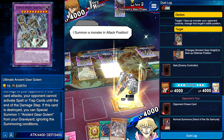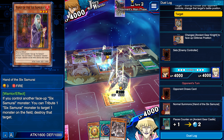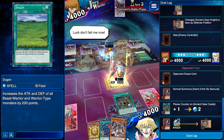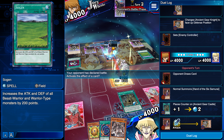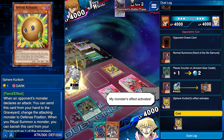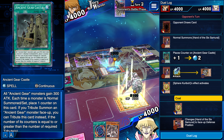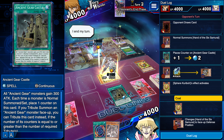I summon a monster in attack position - 1800 on that piece. Oh he's using the Hand of the - okay, he's using a Six Samurai deck. And he has the Field of the Warrior. No, I'm good. Get a new monster - Ancient Gear. I probably should use Enemy Controller first, but I was thinking maybe I'll be able to steal a card or something.